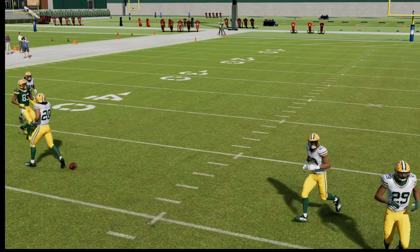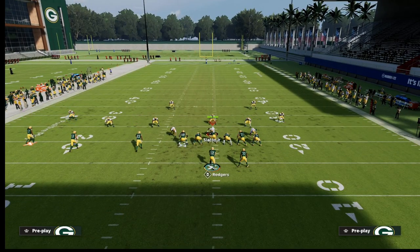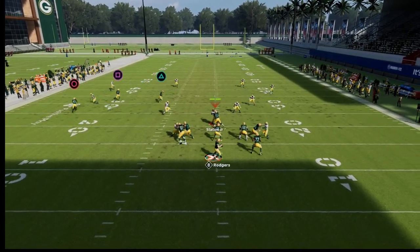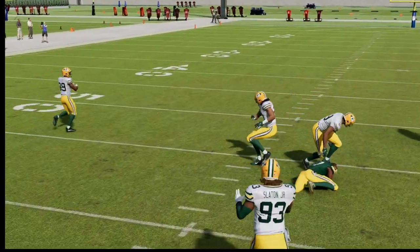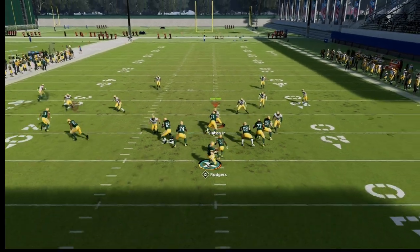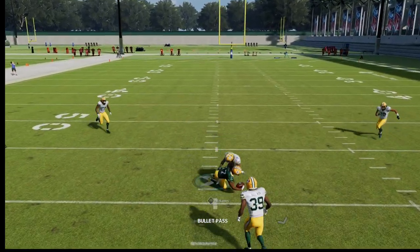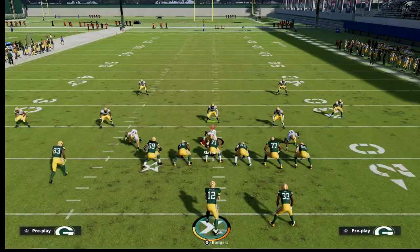What you're going to notice is once he gets to a certain point — that's the main reason you'd want a streak from the tight end, because that streak prevents the coverage from collapsing. But what you'll see with this route is you can actually throw it early and get a nice aggressive catch animation that is ridiculously hard to intercept. You don't even have to smart route it — once he takes that third cut, that's when you can trigger that aggressive catch.